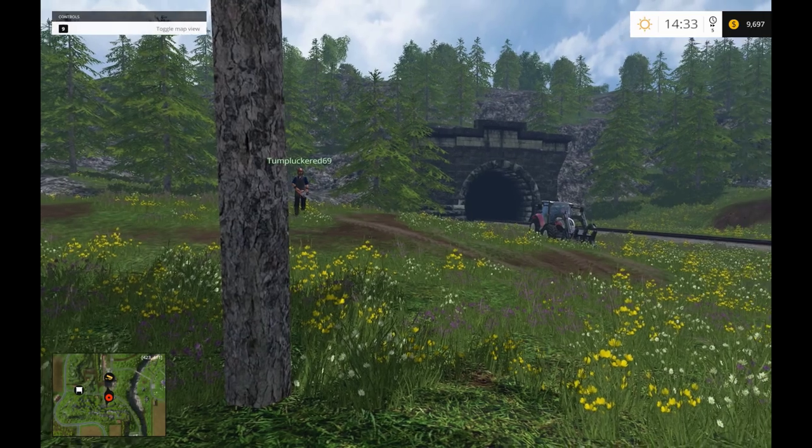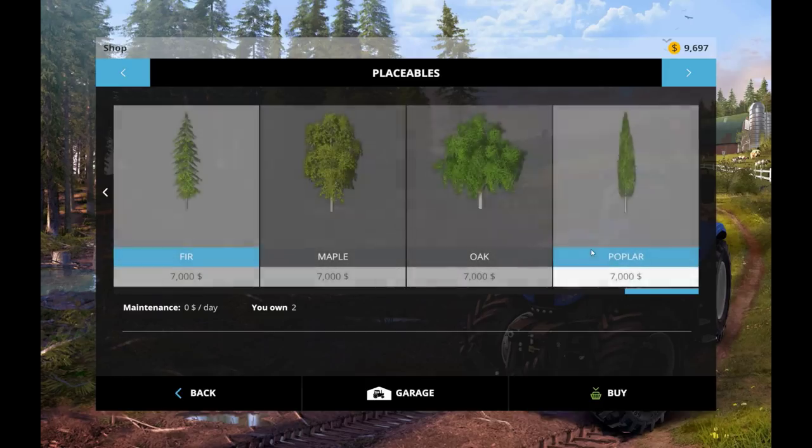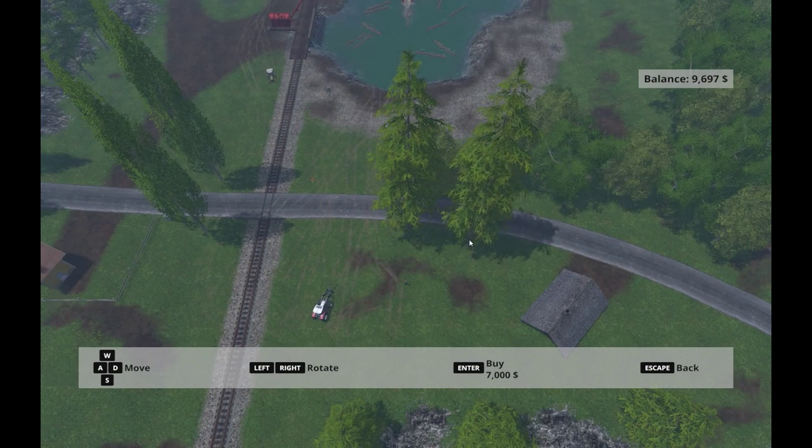I think it cost me, by the time I was done, about $104,000 on normal. So what we're going to do — you save $7,000 extra — and what you're going to do is go to your store, go to placeables, select a category, select placeables, and you're going to get a fir tree. You want a long straight tree. You don't want anything with a bunch of branches in it.